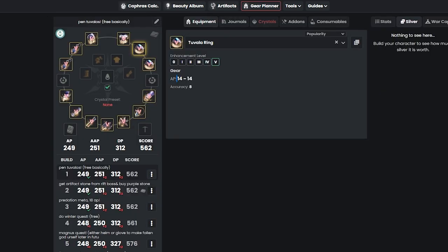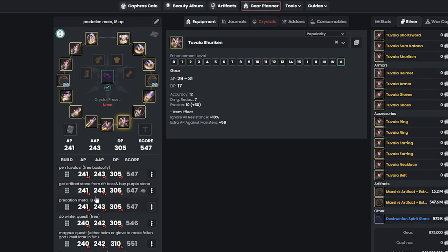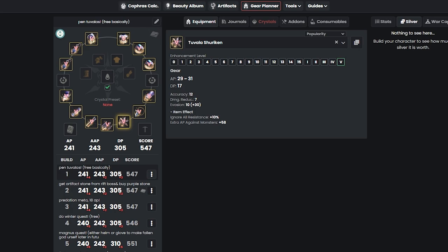In this video, I'll show you guys how to get to 280 AP and 340 DP spending as little money as possible and getting there as fast as possible. I'll go through things quickly, explain the reason behind each step, and at the very end explain how to obtain everything for returning players. If you need help understanding how to get certain items, just keep watching — I'll explain everything.